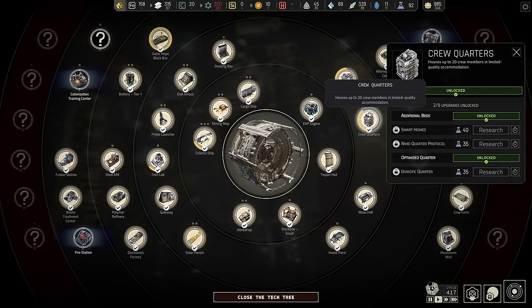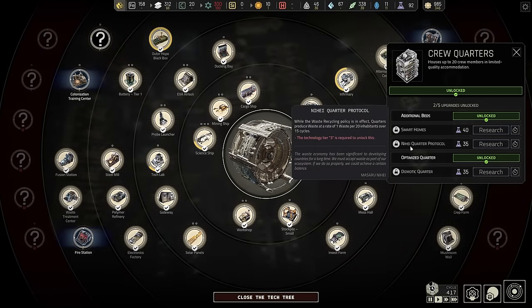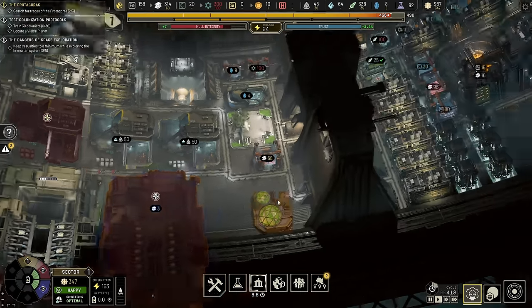On top of that, there is under the crew quarters the knee-high quarter protocol, which means housing — same story — we're going to get one waste per 20 inhabitants over 15 cycles, which means for 400 people you would get 20 waste every 15 cycles, which equals about one and a half waste per 400 people. As we can see, this sector's got 400, sector one's got 400, sector two's got 300. We're going to have about five waste right there, which is enough to make five steel just from the people.